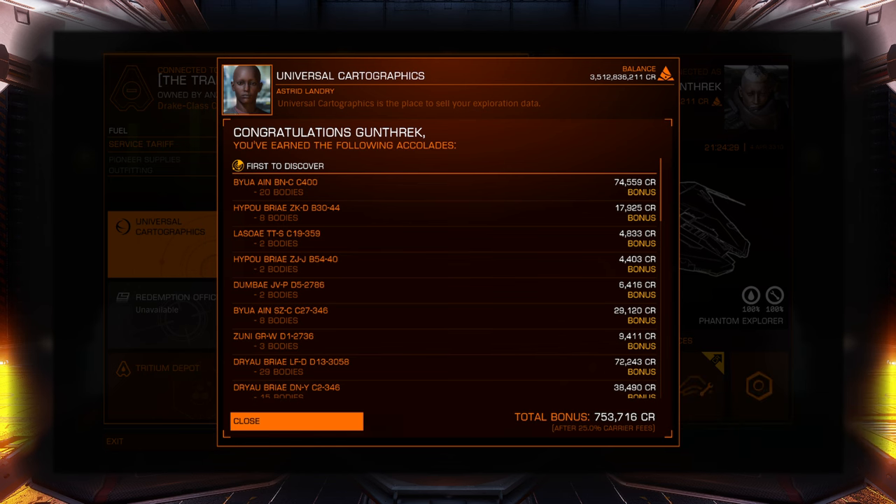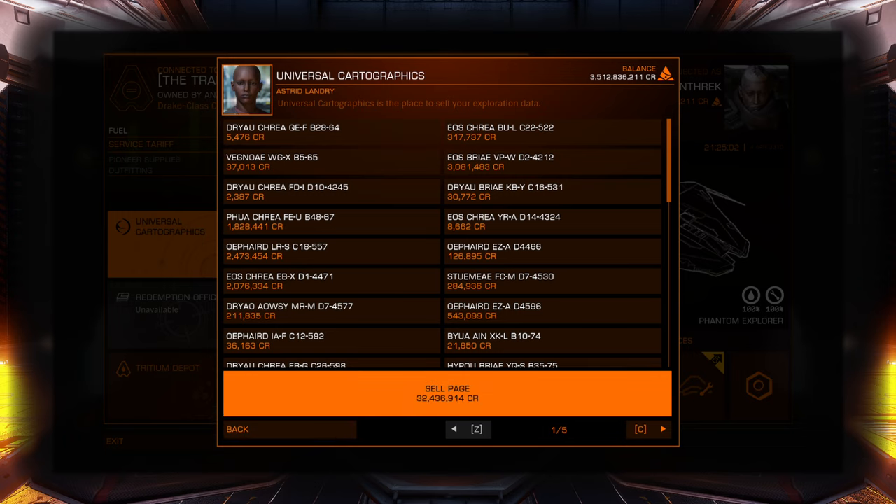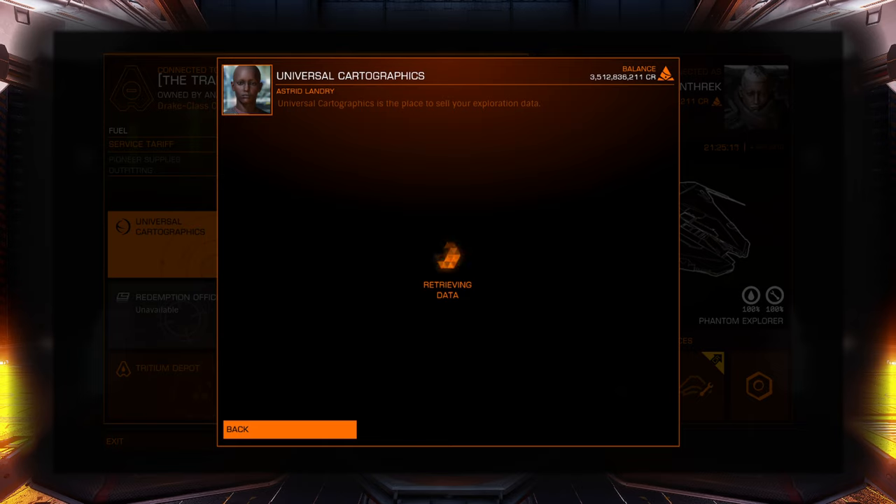I think you guys just missed it, but I just got a promotion to Elite One and I'm not sure what that was for — exploration. It was an exploration Elite One, but I didn't think that the exploration thing had the new ranking structure. Do they upgrade everything to that? Weird. I want to check that out here in a second, but I'm still working on trying to get all of my information sold. I'm up to 3.5 billion now. Some of these later ones are getting us like tens of millions of credits per page, so it's not too bad. I'm going to finish selling off all this stuff and then we'll check out our ranking status and see where we are, because I wasn't really paying attention when we sold off all of our exobiology stuff.